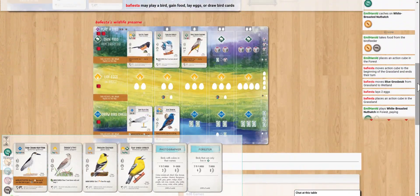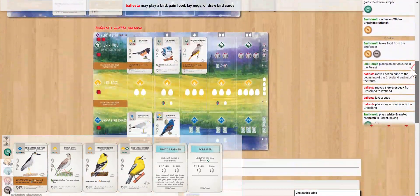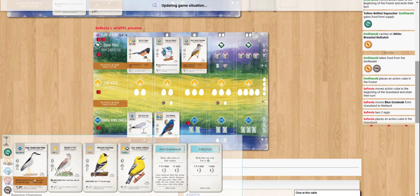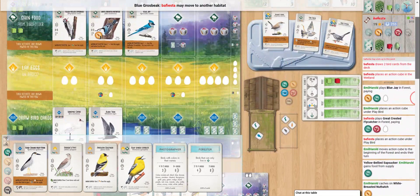You would have to lay down another bird with a bowl nest currently to pull ahead at that end-of-round. We are tied up on our bird count at this point. Grabbing some cards — from the deck, okay.